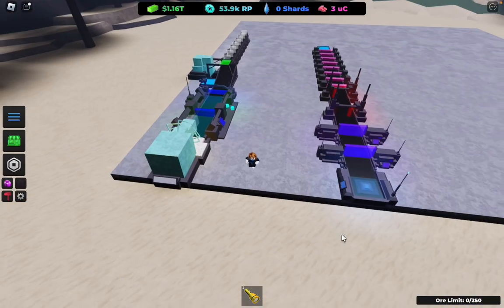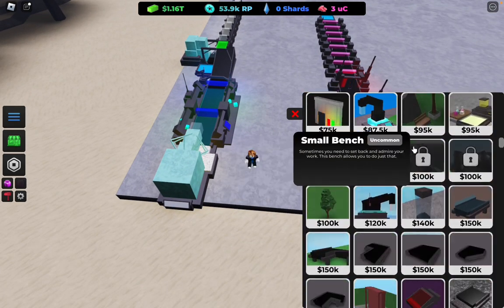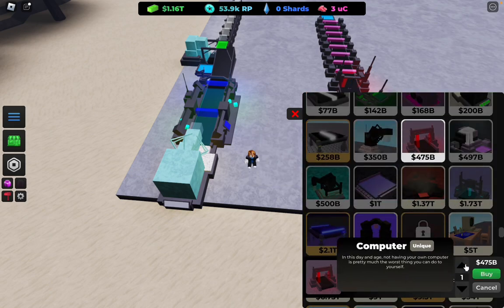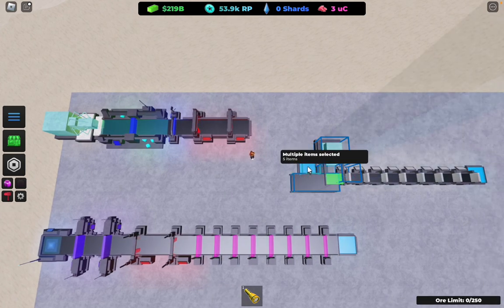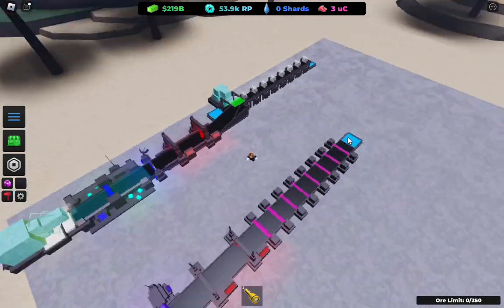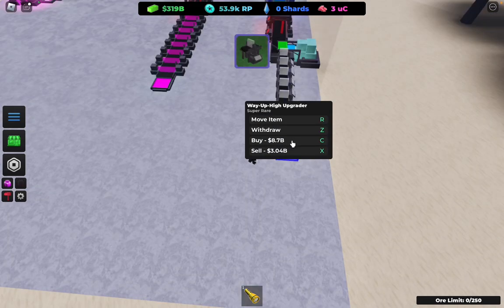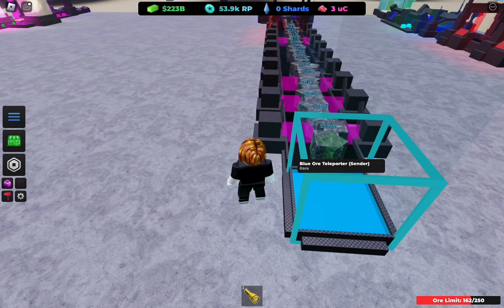Once you have around 950 billion, go to the shop and get the advanced ore scanner — buy two of these. Place two of those. Then you want to rebuild and get more of the way up highs, because that will help out a lot.